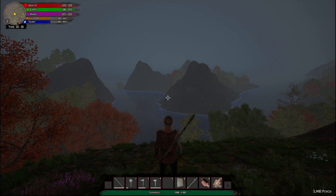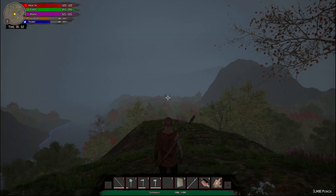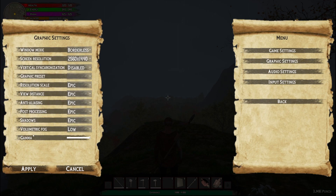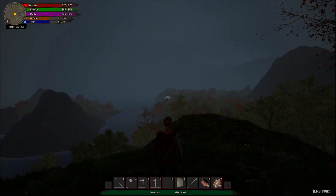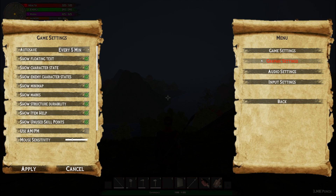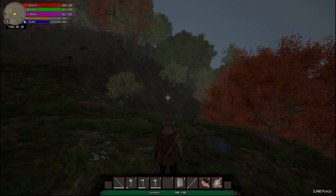Hello everyone, welcome back to Kingdom of Atham. I'm playing back-to-back, making two videos in one day. Right now I have the gamma turned all the way up. If you go into Settings > Graphics, you have the gamma slider — normally it's around half. This is what it looks like without it, a little dark. I turn it all the way up at night so you can see better, though it's still pretty dark.